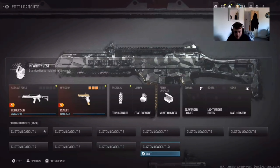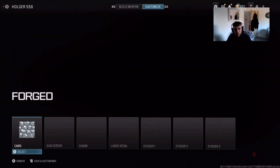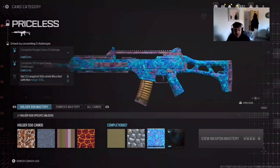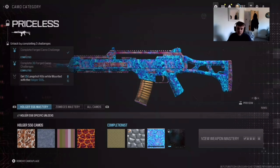Hello everybody, welcome back to a brand new video here on the channel. Thank you very much for clicking on the video. Today what we've got for you is the Holger 556 Priceless camo — we're going to talk you through it.